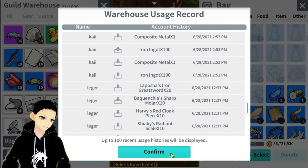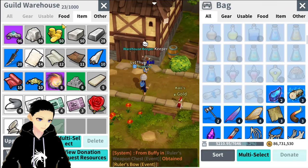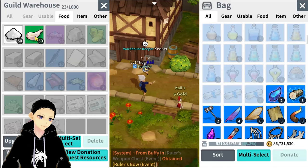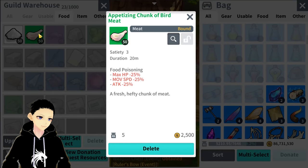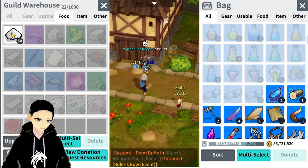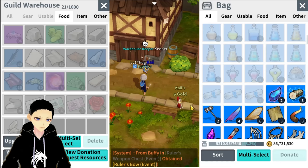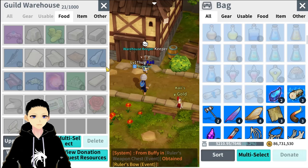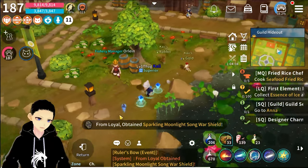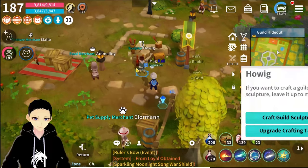Someone donated 50 chicken legs and 50 salt — that's not helpful at all. Do not donate food because you can't really use food in the guild storage currently. There's no point donating food items. Make sure you tell your guild mates to donate the required crafting materials and not food, because currently we're not focused on that.